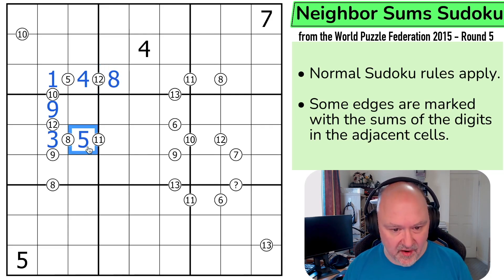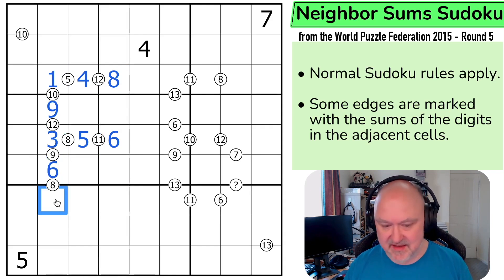3 means that this is 5. 5 to get to 11 means this is 6. 3 to get to 9 means this is 6. And 6 to get to 8 means that that is 2.